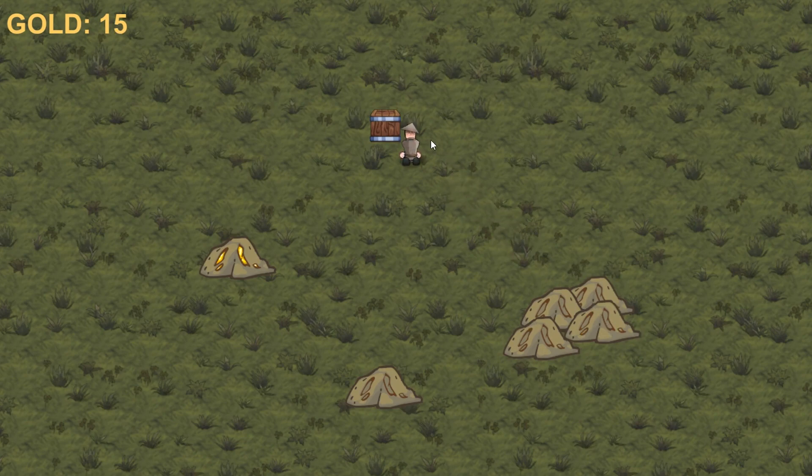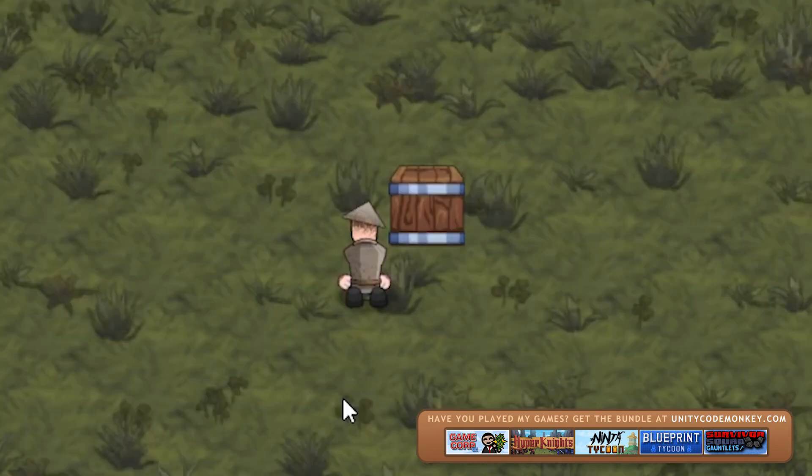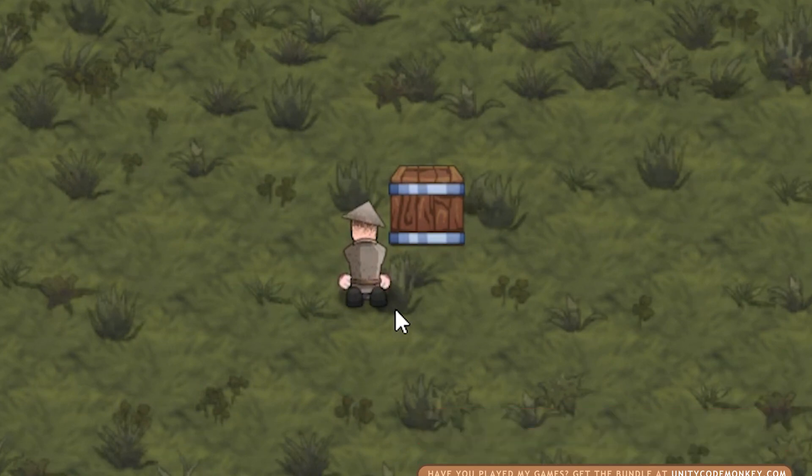He finished mining all of these and now he's again waiting for an order. So now let's add support for controlling our gatherer but with multiple gatherers. We're going to set it up to first select the gatherer we want to order and then give him the specific order. On the gatherer game object, let's begin by adding a selected circle.